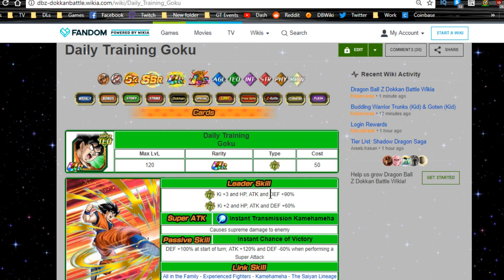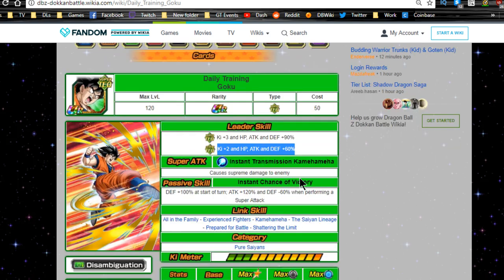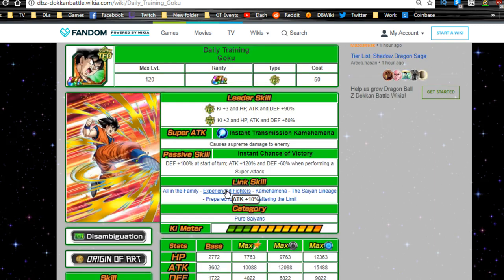When you Dokkan awaken him, he becomes the Daily Training Goku. His leader ability is now super tech type Ki +3, HP, attack and defense +90%, extreme tech type Ki +2, HP, attack and defense +60%. His super attack is Instant Transmission Kamehameha for supreme damage. His passive, Instant Chance of Victory, gives defense +100% at the start of the turn, attack +120%, and defense -60% when performing a super attack. It doesn't get much better — defense +100% doubles it, then you lose 60%, so you still have about a 10% net loss.